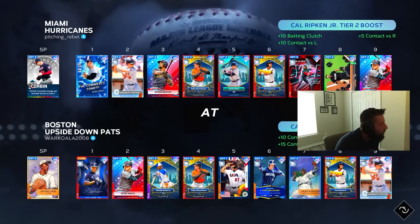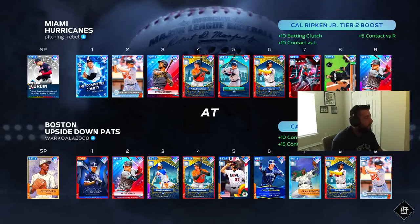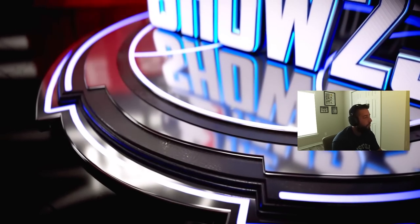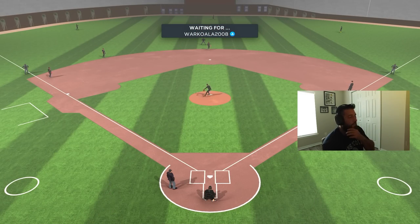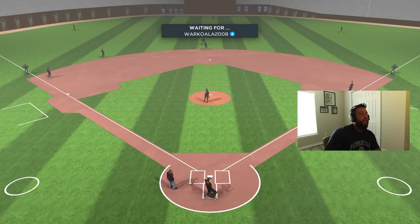All right, jumping into game two — it's gonna be War Koala 2008. He's got Satchel Paige on the bump again, so we get to face Satchel again. We've got our opener in a Johnny Holstaff type of game because none of our starters have full energy. I could replace one, but then the one I replaced wouldn't have gotten energy, and that's what I need.